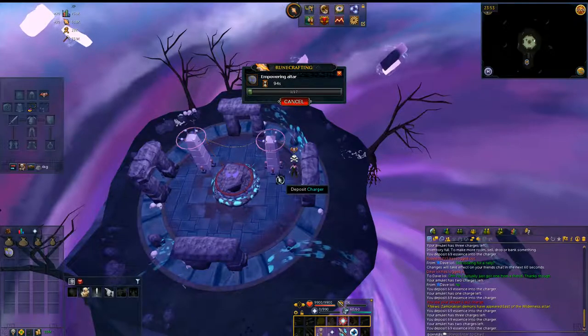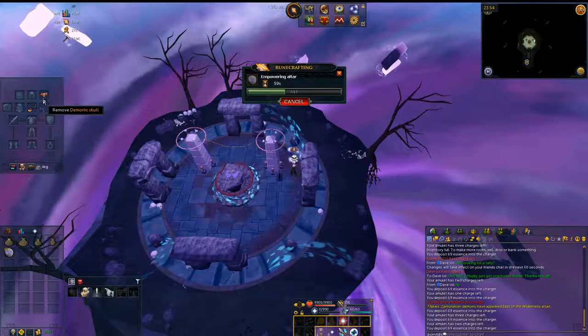The Soul Altar is different from any other altar. You deposit all your Pure Essence into the Charger and then charge the altar. For every four Pure Essence you use, you charge the altar once, and about 75-80% of the time you get a Soul Rune back — but you get the experience for all the soul runes regardless. It's unclear whether it's an oversight or if Jagex is intentionally rewarding 300,000 XP per hour behind a roughly 25-hour reputation grind.